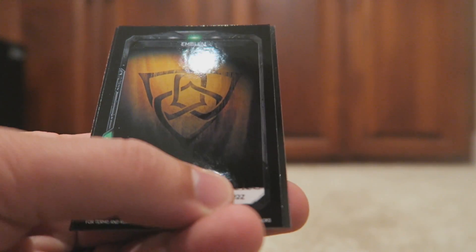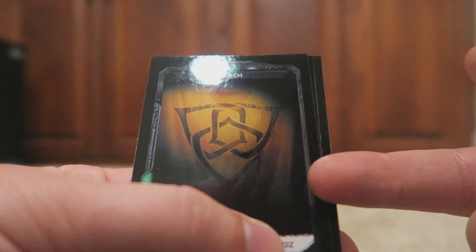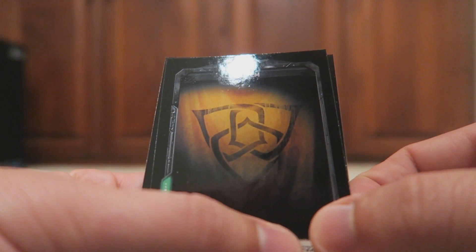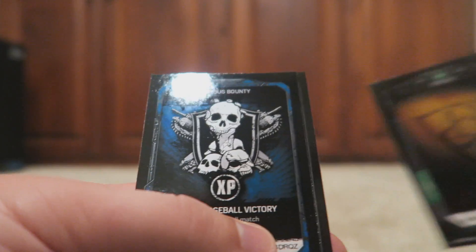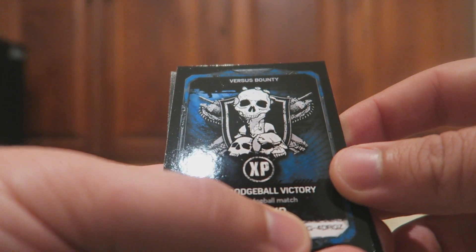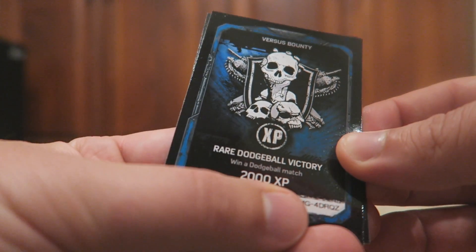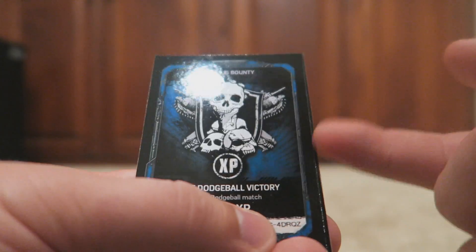We got an emblem — Outsiders. I'm really curious to see how emblems are going to work; I don't know how big that's going to be or anything. And we got a bounty card: Rare Dodgeball Victory — win a dodgeball match for 2,000 XP. You can see that — 2,000 XP for winning a dodgeball match.